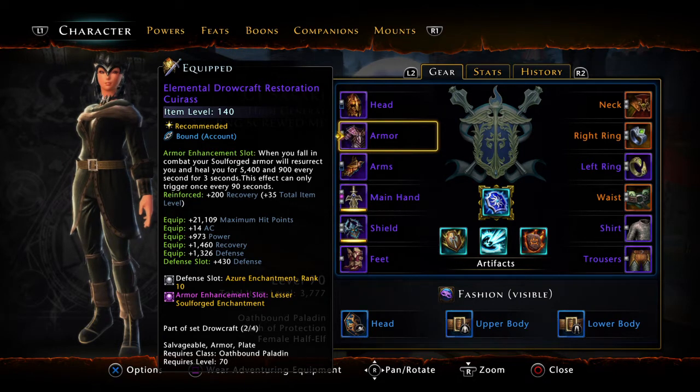In this slot I'm wearing an Azure rank 10 for extra defense, and a Lesser Soulforged enchantment that brings you back to life if you die with a short cooldown. I don't recommend anything higher than Lesser, simply because the chances of you actually going down that quickly are fairly low — it's a good safety net in case you screw up.